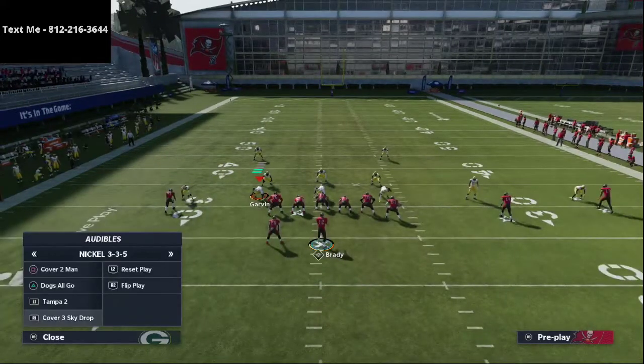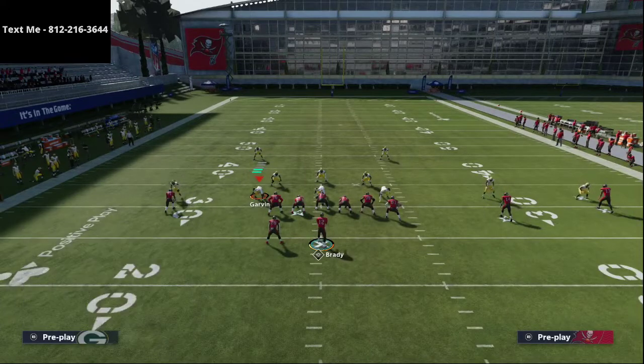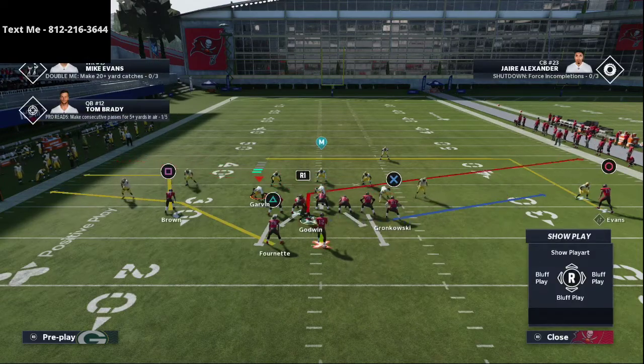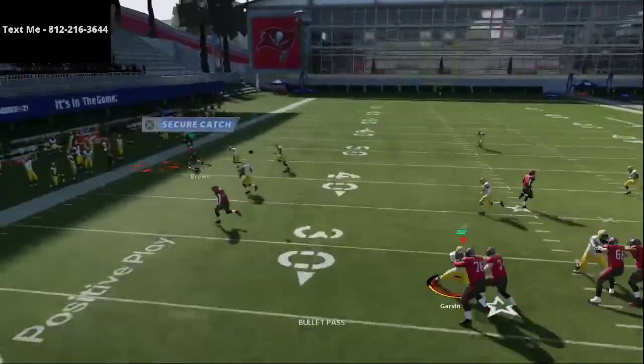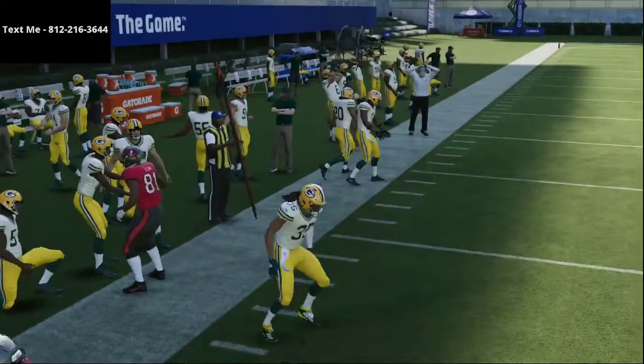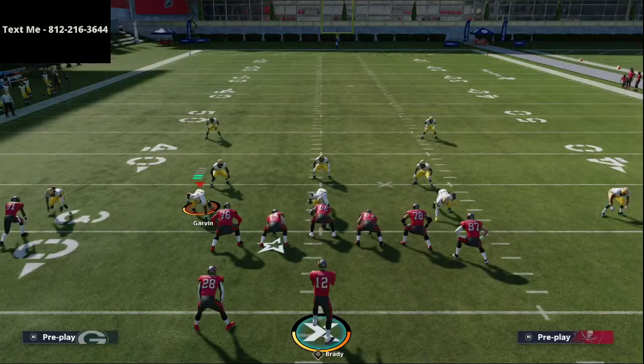Now what's really nice about this is let's say they are running some type of zone coverage like a Cover 3 Sky. You're going to be able to hit your slot's little corner route or quick route right there as well. The other thing you'll notice is this out route actually does a really good job against zone just as much as it does against man.